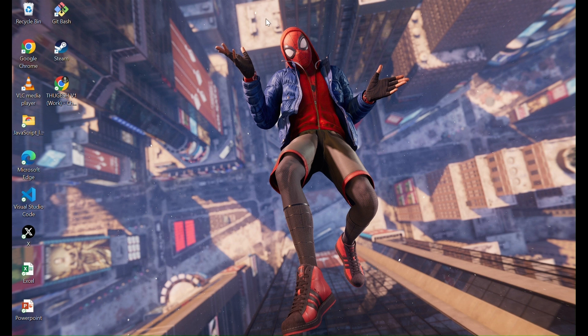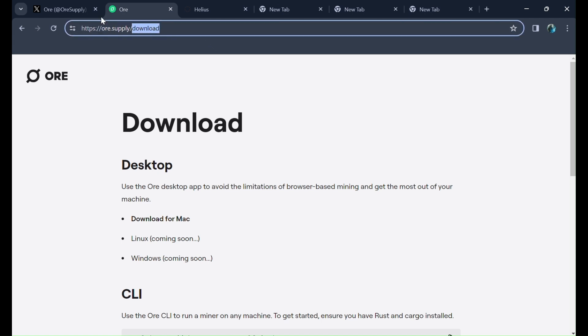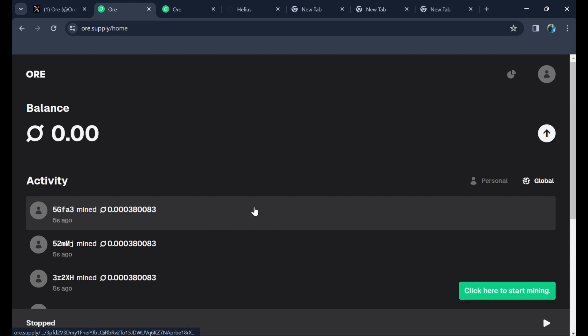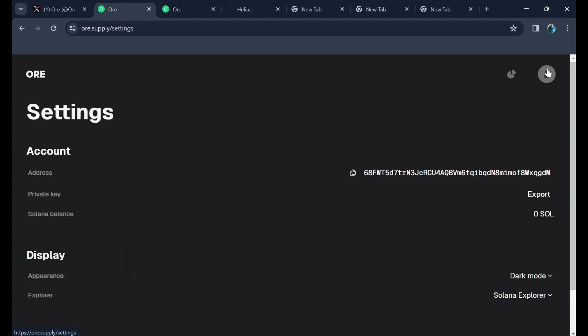Now we have to open the website of ORI Supply. First we will go to their Twitter — this is the account of ORI and you can see they have 11.1k followers, so this is going to be epic. Just click on ori.supply and you will be redirected to their official website. Click on Get Started and you will see the profile option on the right side corner. Click on that and you can see the Solana address and the Export Keys / private keys button.